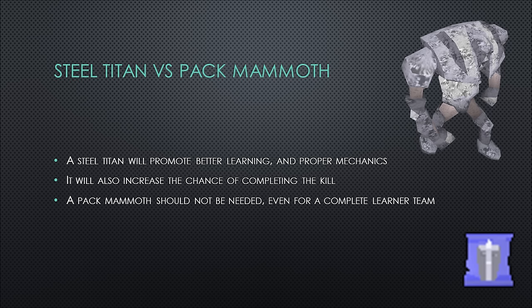A lot of learners take pack mammoths and end up failing DPS checks because they don't have a Titan helping them out. The two points where you're most likely to fail a kill when learning are both DPS related, so a Steel Titan is significantly more useful than a pack mammoth, even on a complete learner team. A Steel Titan also promotes better learning. When done correctly, you will use next to no food, and even with sample gear, almost all food was untouched because we did the mechanics correctly. Even if you're basing, I would strongly recommend learning on a Titan.